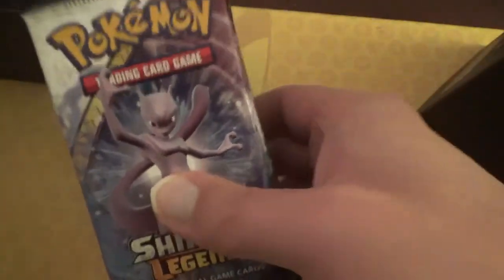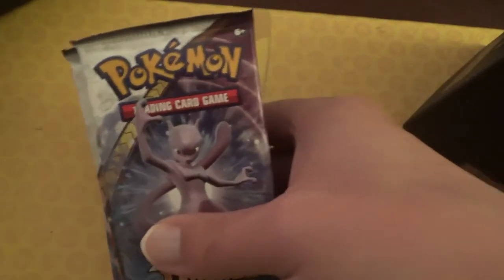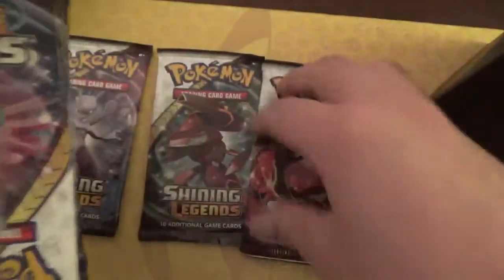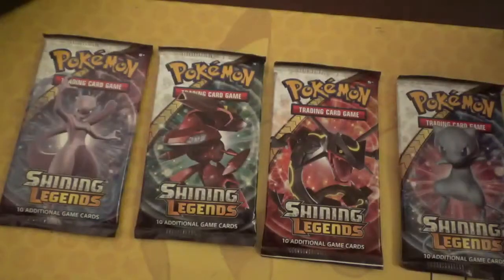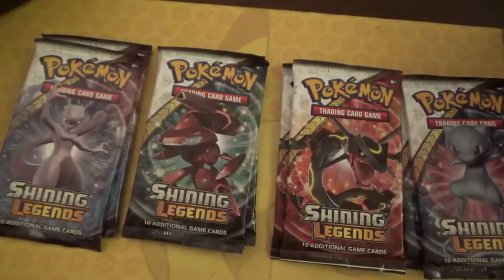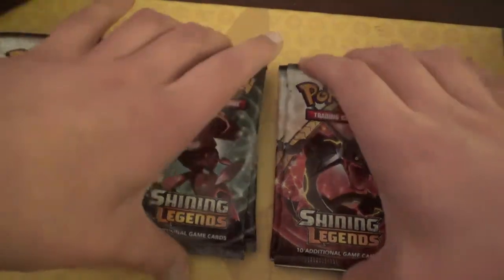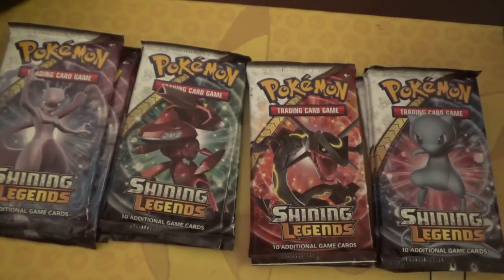So you're gonna get ten packs altogether. Normally, with regular Elite Trainer Boxes you get eight, but this one's special so you get ten. The pack arts feature Mewtwo, Genesect, Rayquaza, and Mew. My favorites from this set are the Mew and Mewtwo packs, because those are two of my all-time favorite Pokemon.